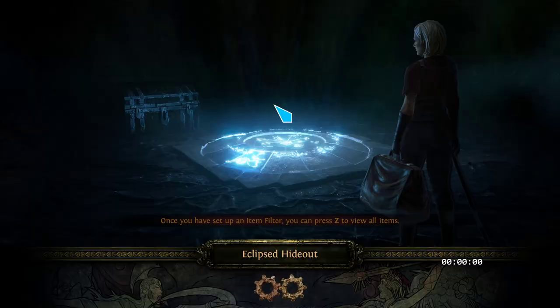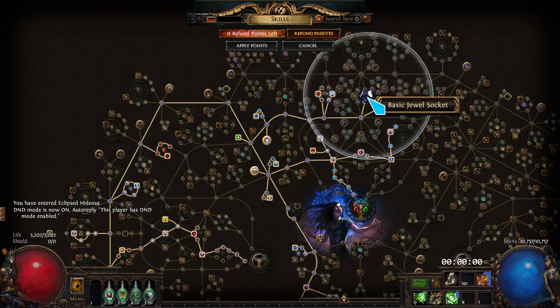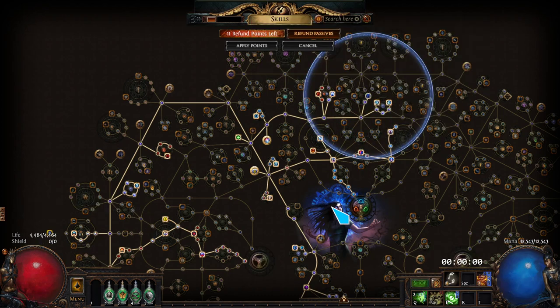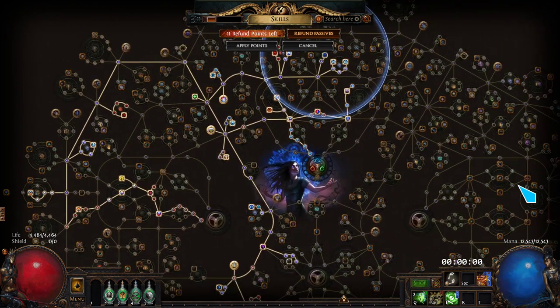This is definitely not min-maxed, but I have the general guide in the description and the PoB so you can go check that out. I see Healthy Mind here costs me a lot of life, but you get a ton of mana — we're at 12.5k mana. Take this off and we're still at 10k mana, which is perfectly fine. If you have any questions about the build or how I got it to self-sustain through just regen, let me know in the comments. See you guys later, thanks!